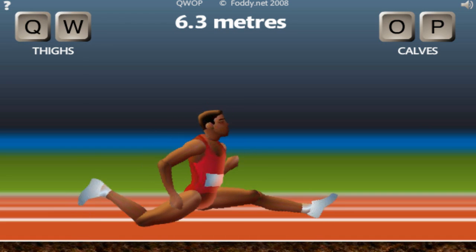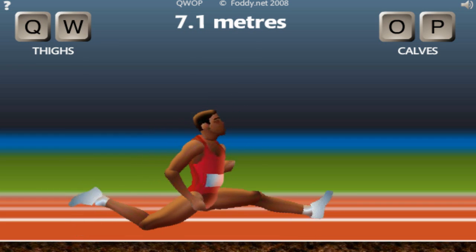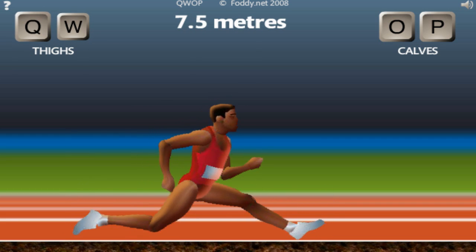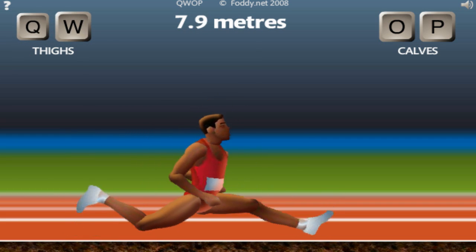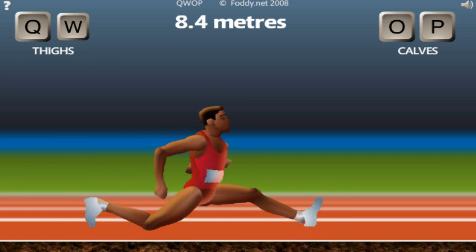By the way, the Q is the right thigh, the W is the left thigh, the O is the left calf, and the P is the right calf. That's as much as I can figure - I don't know how much that helps you though.